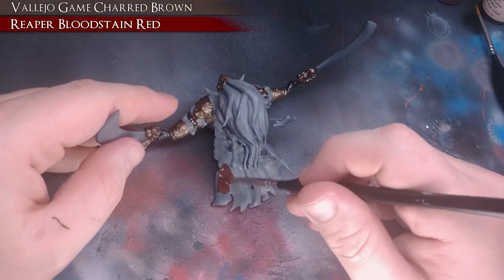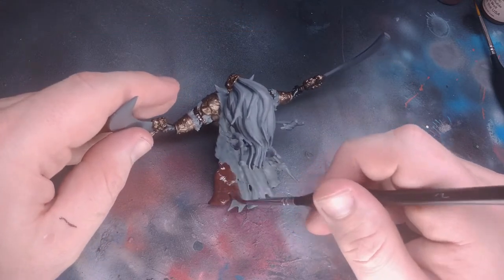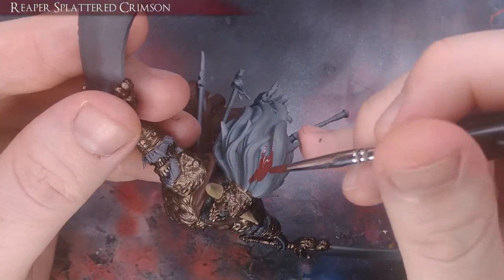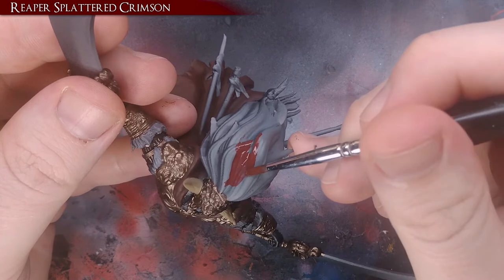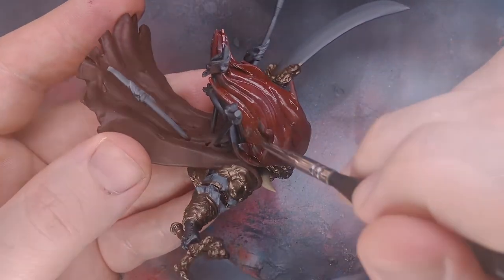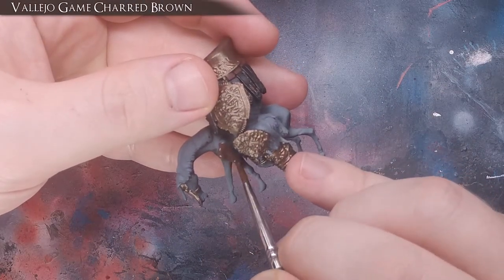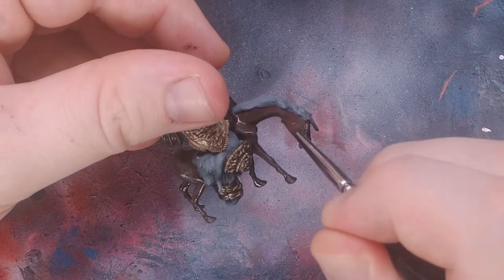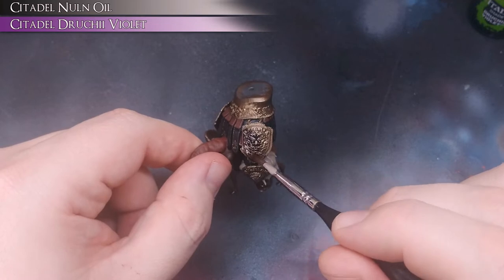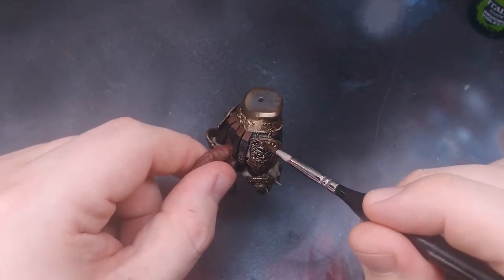Next, I basecoat his cloak with a mix of Vallejo Game Charred Brown and Reaper Bloodstained Red. Radahn gets a basecoat of Reaper Splattered Crimson for his signature red mane of hair. Leonard the horse gets a nice basecoat of Charred Brown. Now that everything is basecoated, I began to add darker shadows to the armor by doing an all-over wash of Citadel Nuln Oil and Druchi Violet.